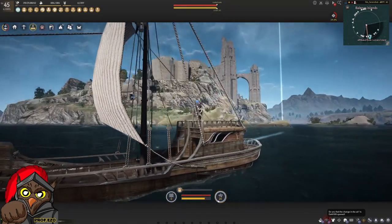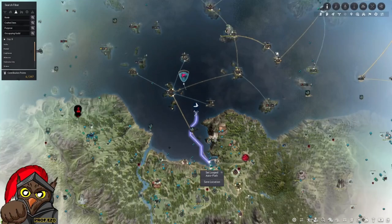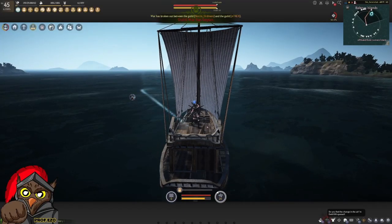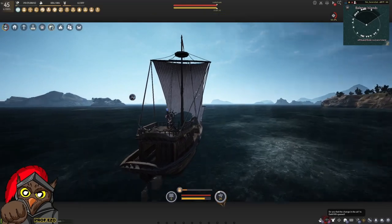Now coming from Kron's Castle, we're heading towards Crow's Nest. I'm not going to use any auto-path — just relying on visual for this guide.